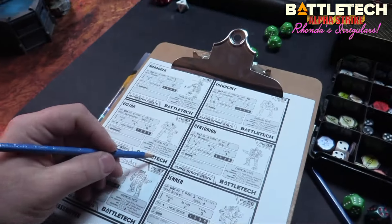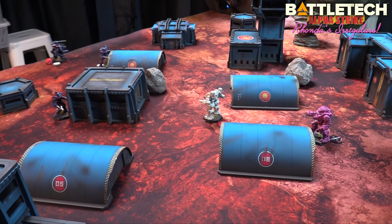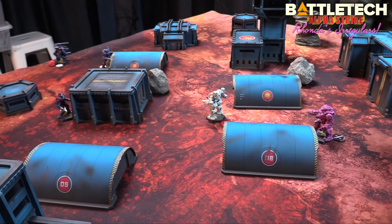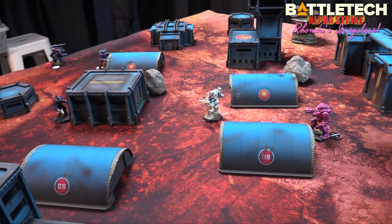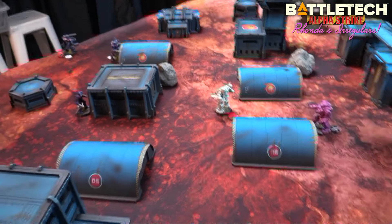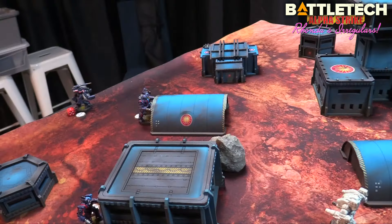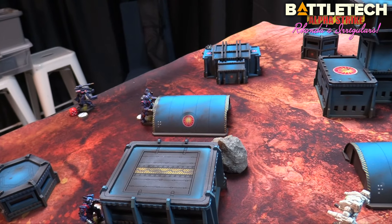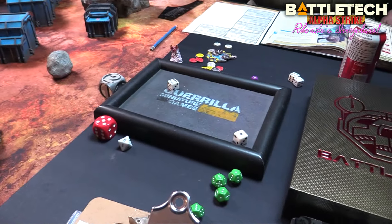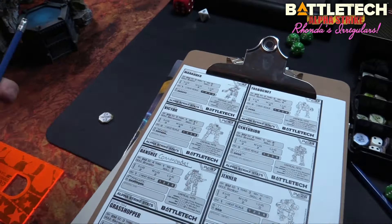The Exterminator fires on the Victor — one, two, three for range, four for TMM, five for cover — rolls and hits for three damage. That finishes the Victor — he is extremely disabled. The Highlander fires on the Trebuchet — one, two, three for range, four for cover, TMM two — needing a five. Rolling a five: six damage. The poor Trebuchet immediately goes to half, critically injured.